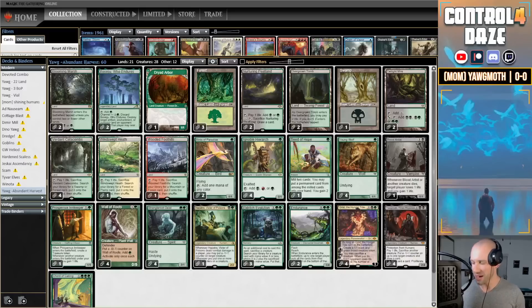What is up my friends, welcome back. It's a pleasure to have you with us here today. My name is Control4Days. Today I'm going to be walking you through March of the Machines Modern League with the deck Black Green Yawgmoth. Over the last couple of weeks we've been playing around with the main deck of this build and I've been having a lot of fun sampling and trying different iterations and variations of this list.